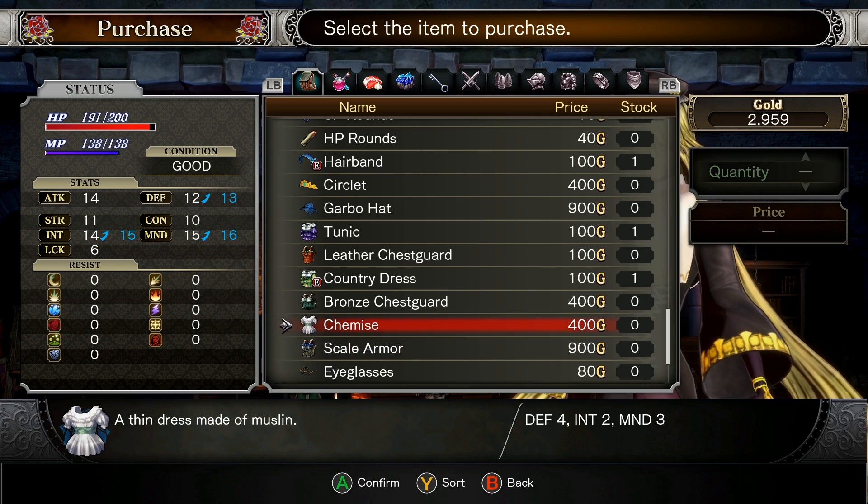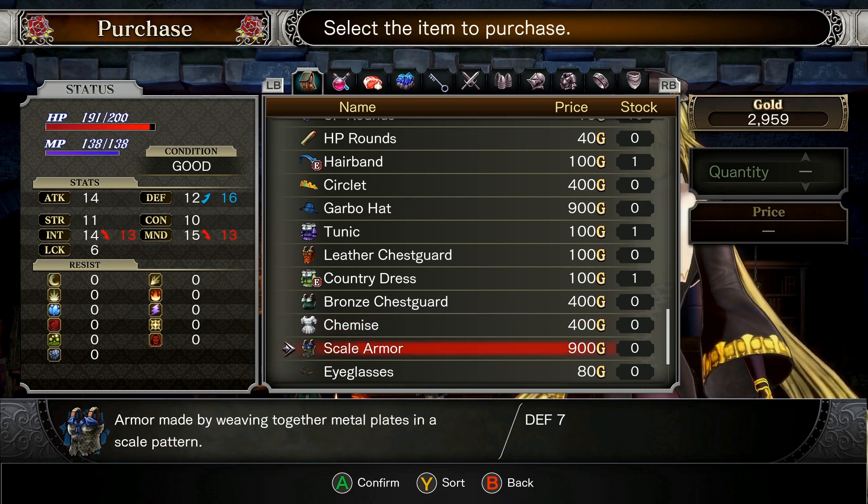This is a nice dress though. This would give us more defense, more mind, and more intelligence — very, very nice. Scaled armor gives a lot of defense, but not as much intelligence and mind. Armor made by weaving together metal plates in a scale pattern.